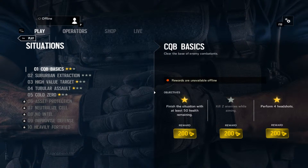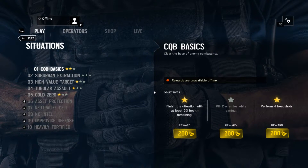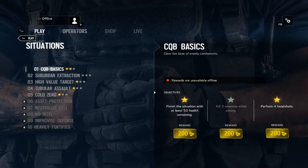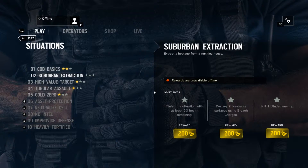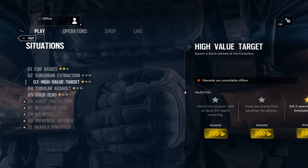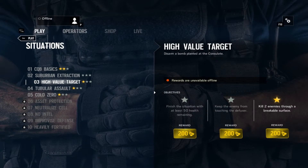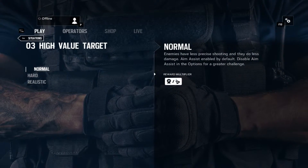Hello everyone and welcome to Gamer Bros. Today we are playing Rainbow Six Siege. In the previous two videos we have done the first two situation missions — those were the CQB Basics and the Suburban Extraction. And today we have been doing the high value targets. I have played some of them before but for you guys I have been doing it again, so let's play it. We are playing at normal mode.